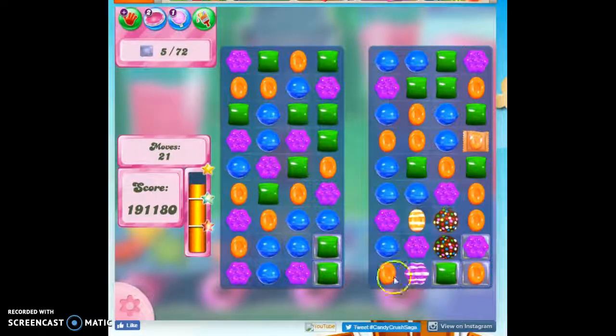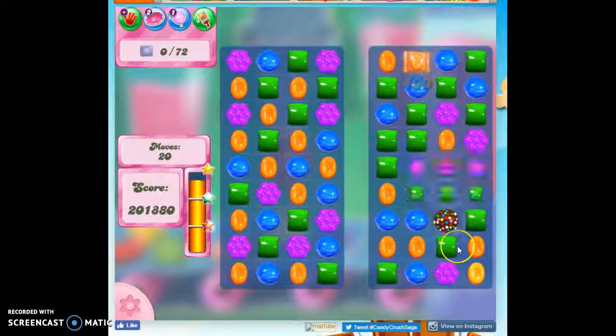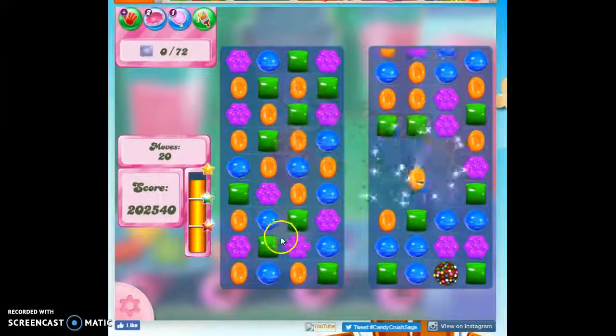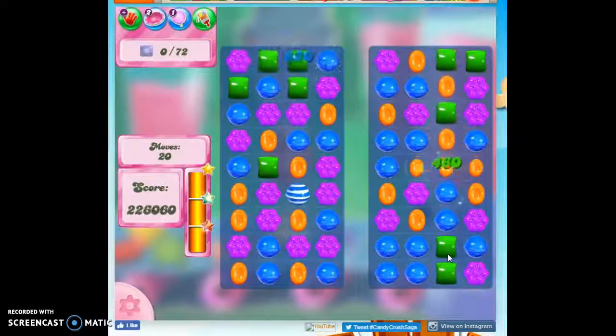If I were able to match with this purple, all of the purple would turn into striped candies. But what happens if I match a color bomb with a color bomb? Then it takes out a layer of everything and detonates those things that were there. So a color bomb–color bomb combo is really fun if you've got to take out a whole bunch of stuff that's all over the board, but it's only one layer thick.